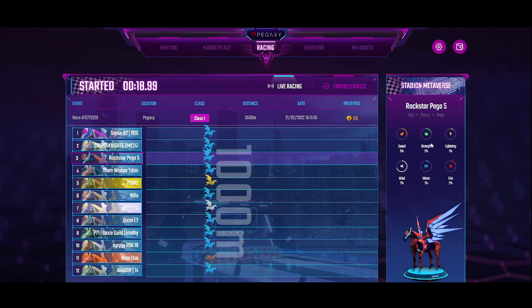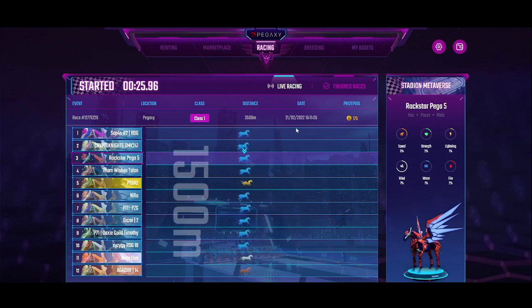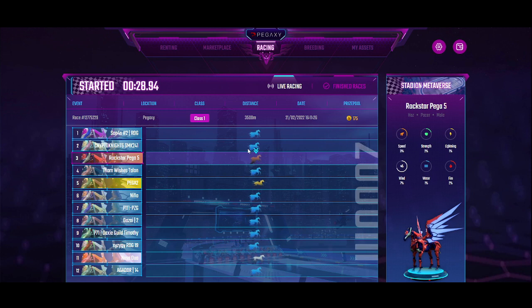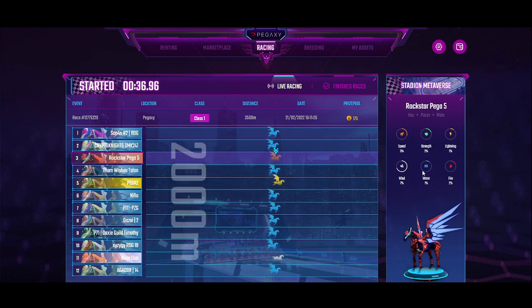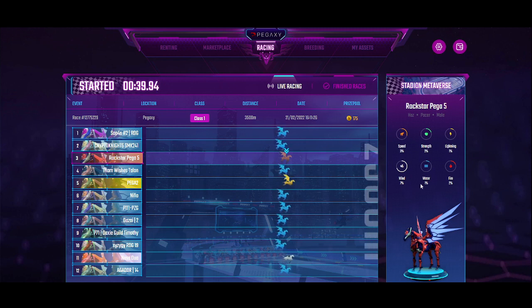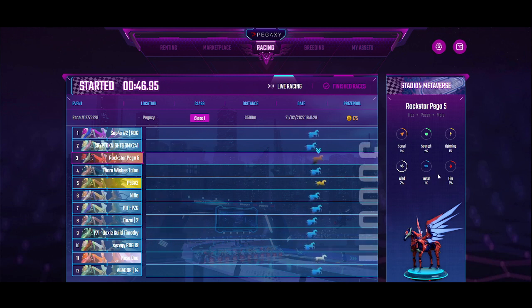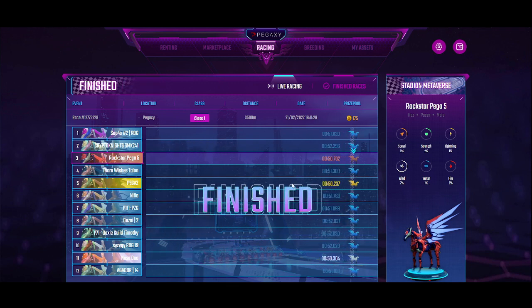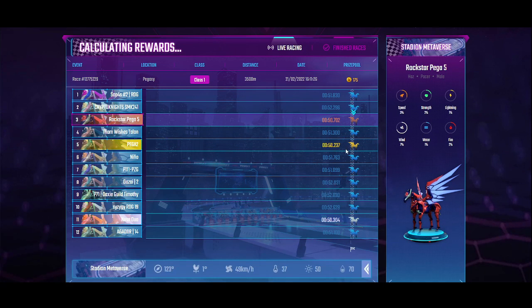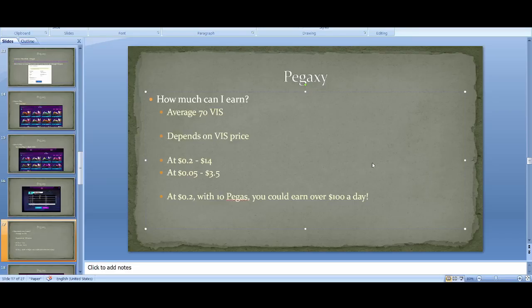In the future I'm assuming these stats will have an impact on winnings, so if you have two Pegas with very high stats and you breed them, you'll get another Pega with very high stats — all of this is coming. We won 26 VIZ — done live! So let's talk about earnings. You just saw me win 26 VIZ, and how much you earn really depends on the price of VIZ.